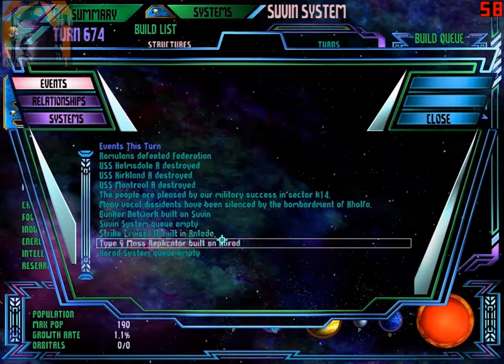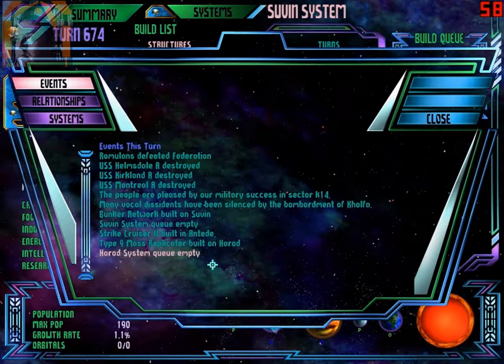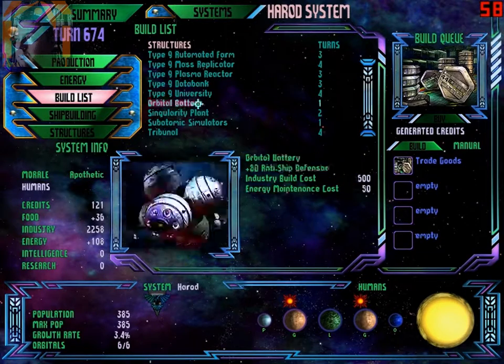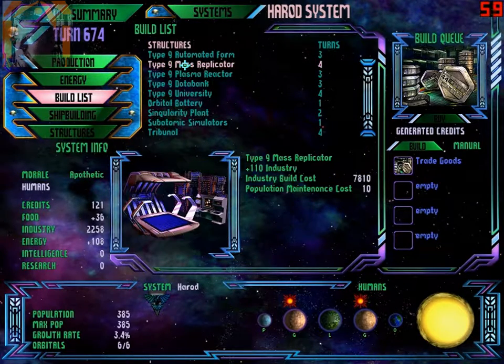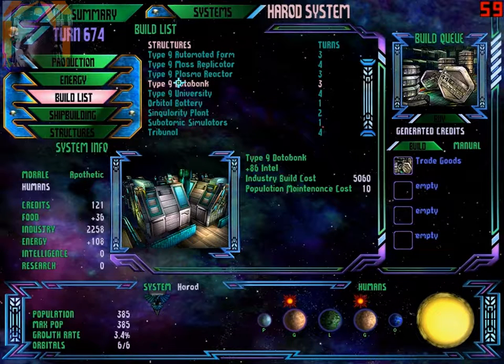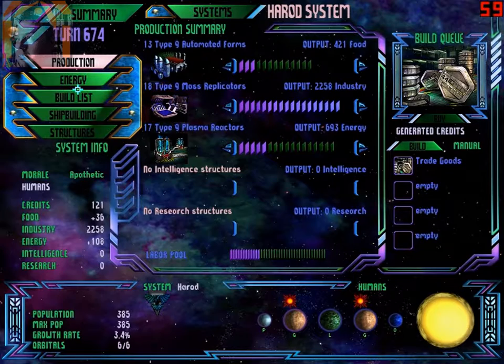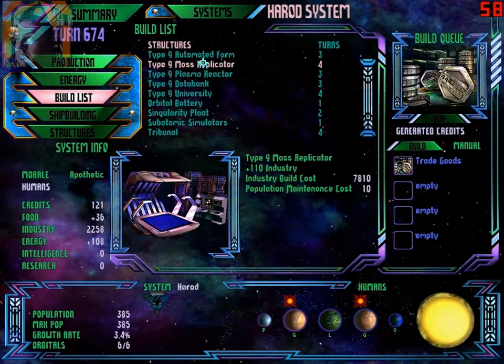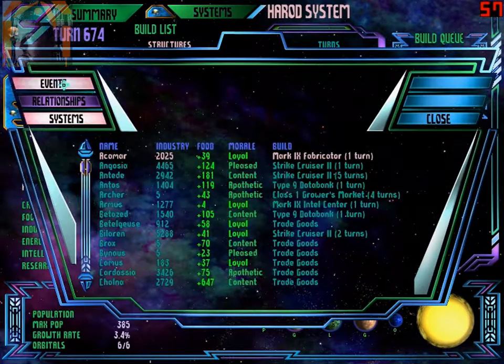Strike cruiser in Andidi. Master Replicators and Hideout system empty — we have plenty of population here. A databank requires three — 5060. If I can at least reduce this to two turns, I'll be able to build more intelligent structures here. Let's see — it's not going to take much. A couple more, or three. One building at a time.